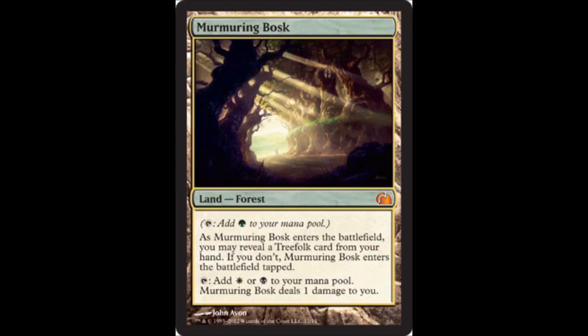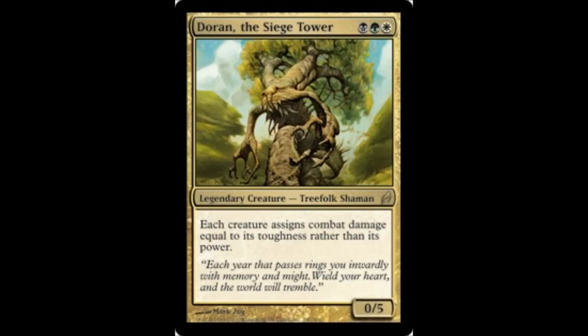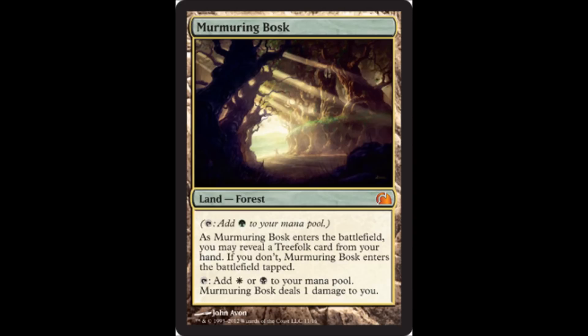The next one that's been spoiled is Murmuring Bosk. This is one of the tribal lands from the Lorwyn block — the Treefolk one, obviously, so you can play your Doran card. Interestingly, you can tap it for three different colors: one for free, and white and black each do one damage to you.